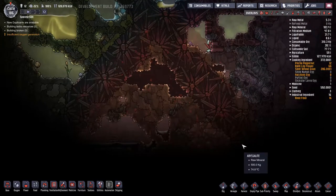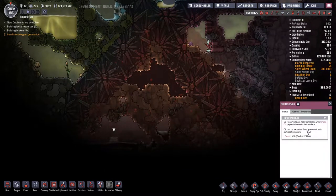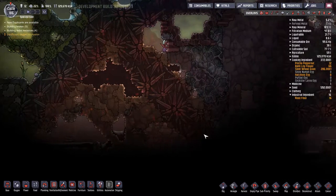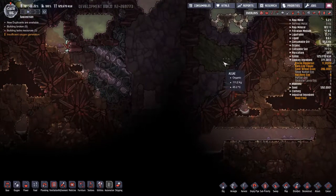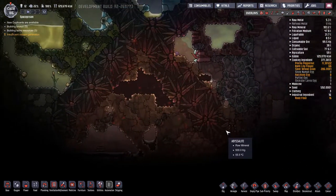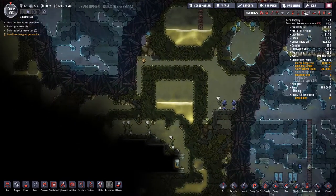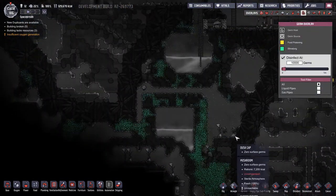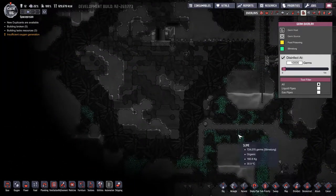And now we can go on — hello, oil reservoir! How nice. So we can get some oil. We have iron, igneous, algae, more igneous, some hot stuff, and some coal. Let's get into this one. There's bacteria on the way, which means we need to go somewhat carefully down there.